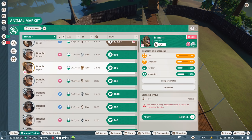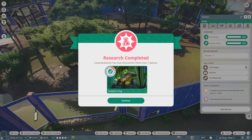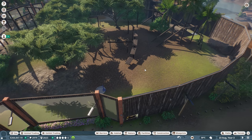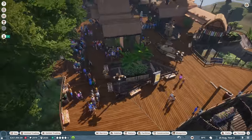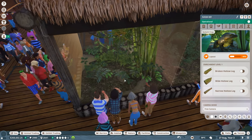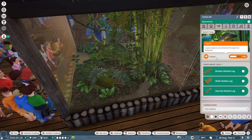Invalid destination. We probably need to get their enclosure set up perfectly for them first. Oh, we have our vet research complete - the goliath frog! Let's go to the goliath frog and give it some stuff since we have nothing for it right now. Let's go to layout and give it a broken hollow log, a wide hollow log, and another log right there.